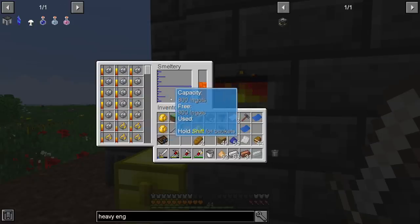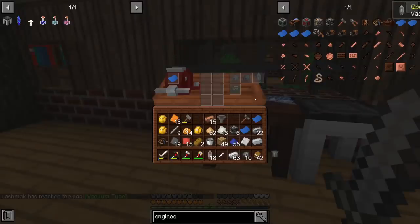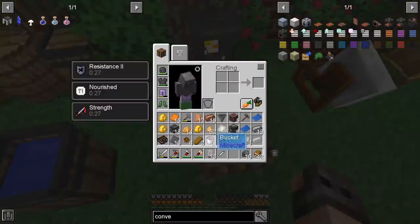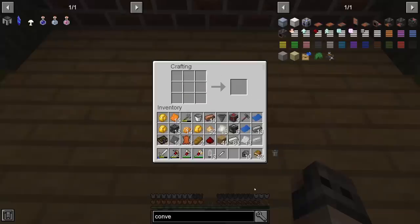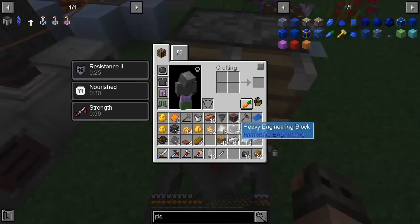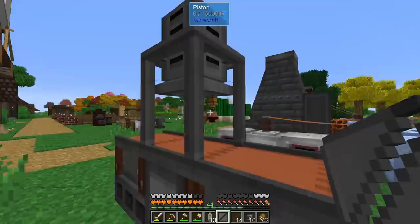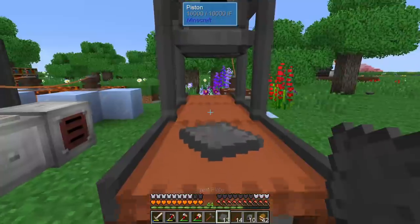We make 16 electrum and can craft six heavy engineering blocks. We need vacuum tubes — that's an achievement — and we have a crazy recipe for the redstone engineering block but can make five. We also need steel scaffolding and, for conveyor belts, leather — though I used most of mine for my armor. Here is our conveyor belt — also an achievement! Making a metal press is straightforward: a heavy engineering block on top with two conveyor belts — flip it and it forms!